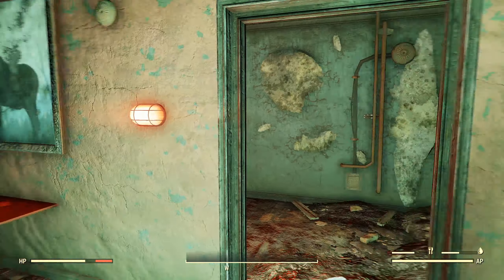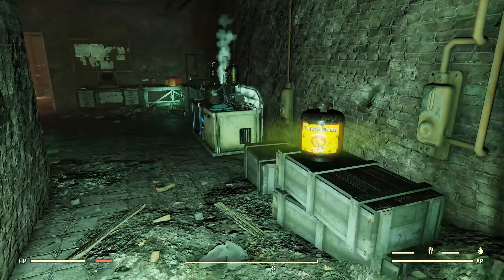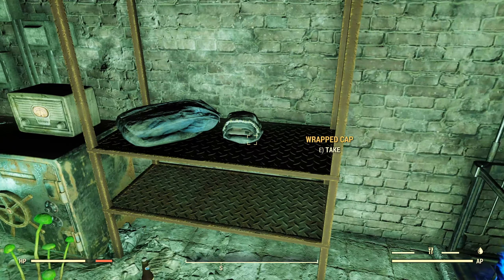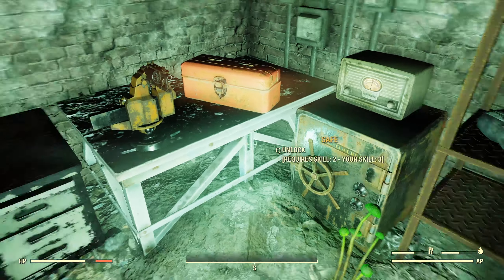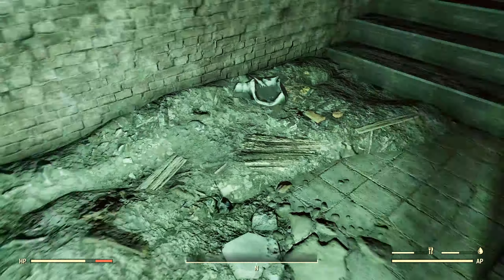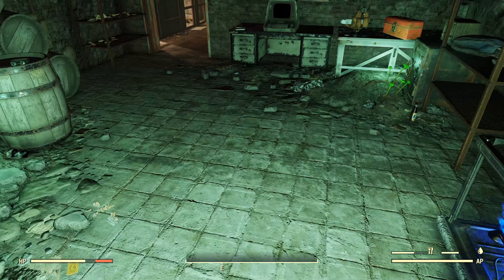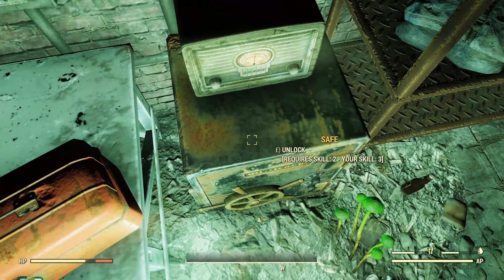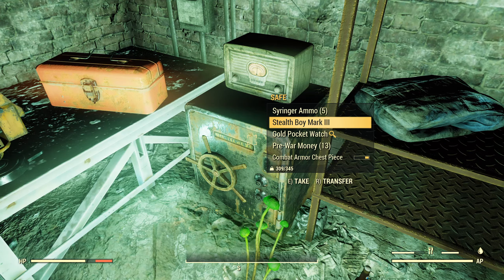Let's head back over here, through this door, down the stairs, into the basement. We've got a fuel tank right there, a brewing station right there, some 10mm rounds, a wrapped cap, and a miner's uniform there. Black water brew on the ground and a safe. There was a pipe revolver here that went off when I came in to clear out the Super Mutants earlier — I feel like it triggered right around here, so I don't think it's actually attached to the safe. Let's check out what's in here. A Stealth Boy Mark III — I've never seen that before.